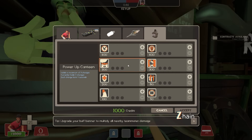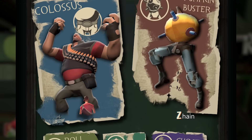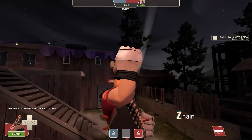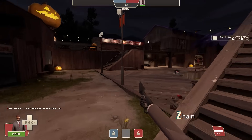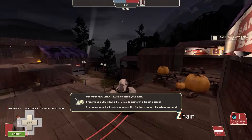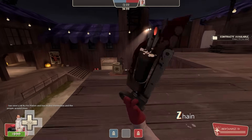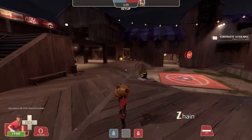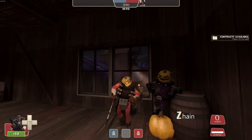You can also buy canteen power-ups — they're just like crits and uber that you can activate. For example: Colossus, RTD, Rejuvenate, Ghost, and an Electrical Sentry Buster. A very interesting addition.